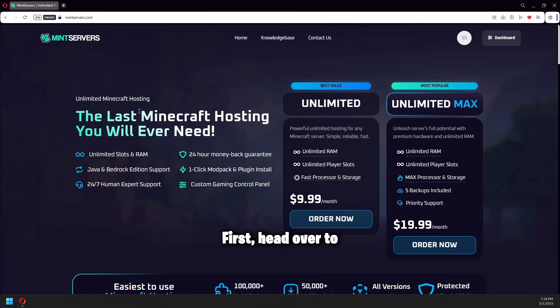First, head over to mintservers.com and check out their plans. For most ATM 10 servers, the Unlimited Standard plan at $9.99 works perfectly — it comes with unlimited RAM, which is crucial for heavy modpacks like ATM 10. If you're expecting more than 10 players, you might want to consider the Max plan for better performance. Both options give you unlimited RAM and player slots.